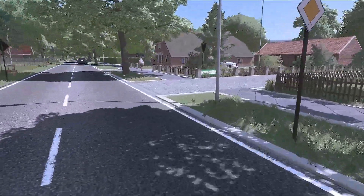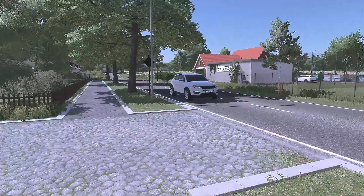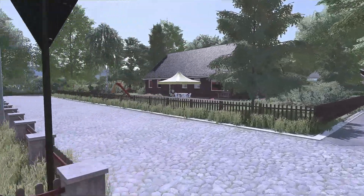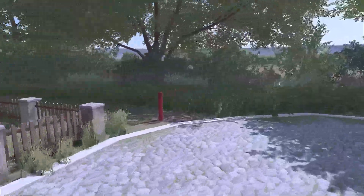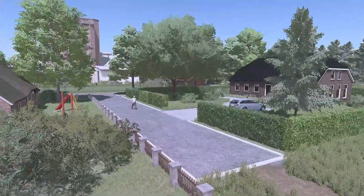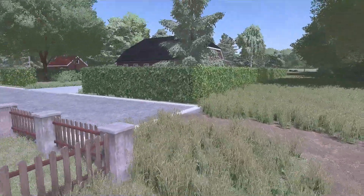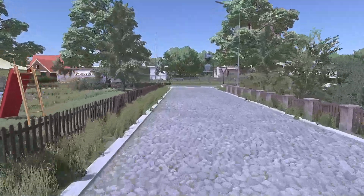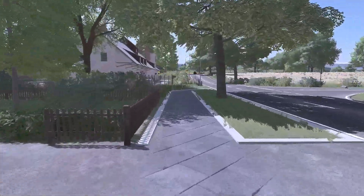Dieses Dorf ist jetzt schön angedeutet – kein überladenes Dorf, wo man irgendwie drei Jahre durchfahren muss, aber es zeigt schon, dass hier Leben in der Bude ist auf der Insel. Es ist ja auch eher eine touristische Insel. Ich war selber noch nicht auf Usedom, aber vielleicht lädt die Karte ja dazu ein, mal vorbeizufahren. An einigen Stellen kommt man dann eben ans Ende – das ist die Kollision, die Sven eingebaut hat, damit man nicht in der Wallachei herumfahren muss, sondern in den spielbaren Bereichen.